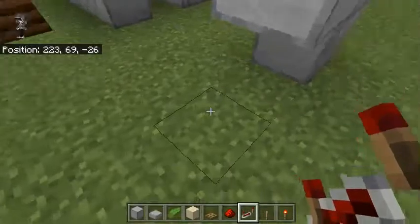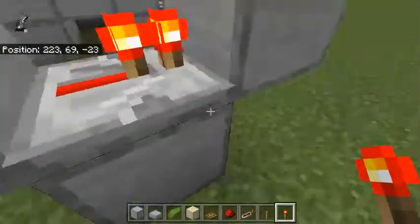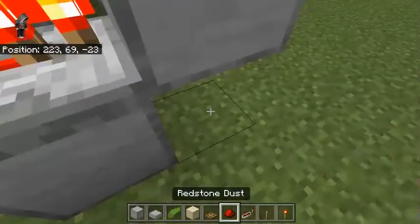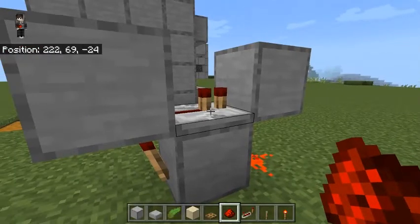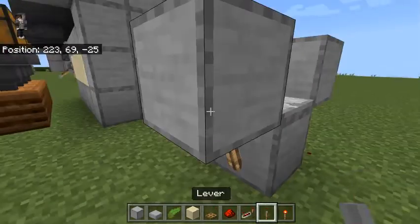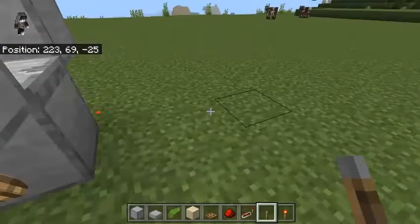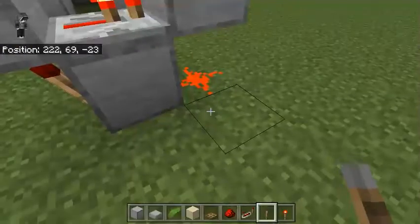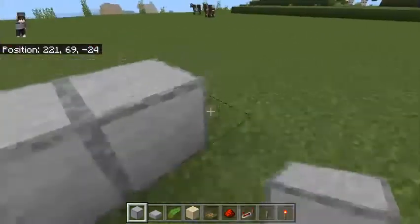Once you've done that, you need to activate it with a redstone torch and redstone dust. Put your redstone torch on this side to power this redstone repeater, then put the redstone dust right there — this will make the infinite clock. To stop it, you'll need a lever to deactivate the redstone clock.